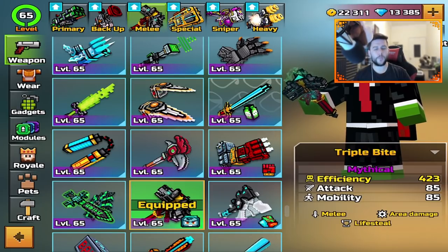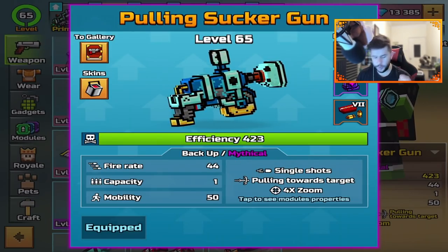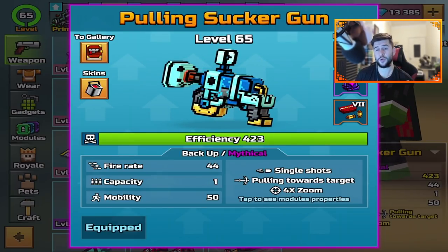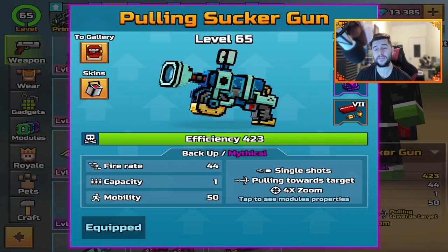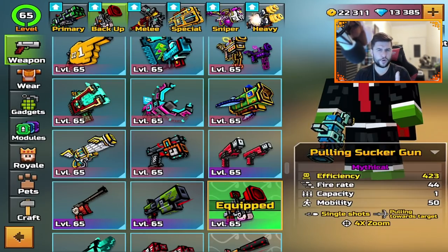As for the other weapons, we've already seen changes to the pulling sucker — you can't use it in flag capture and stuff like that, which is probably the right decision. If you pick it up or you have the flag, it will drop, which is fair. So I don't want to talk too much about the pulling sucker.